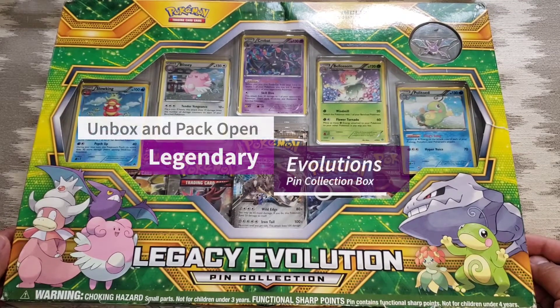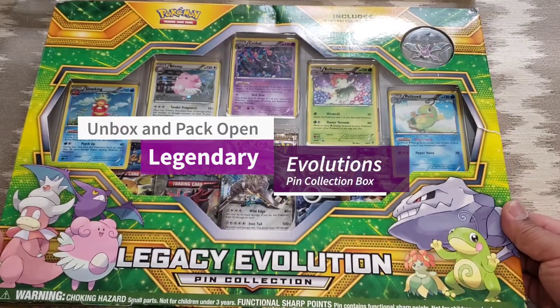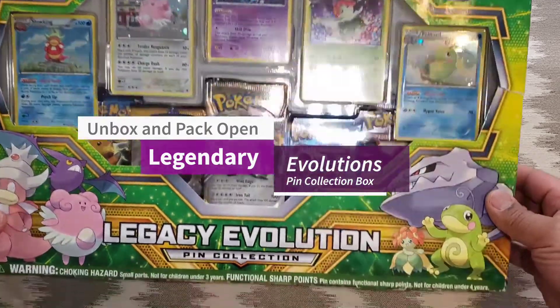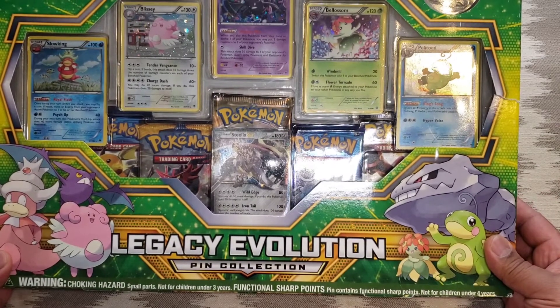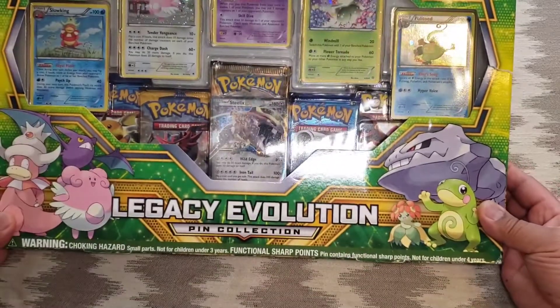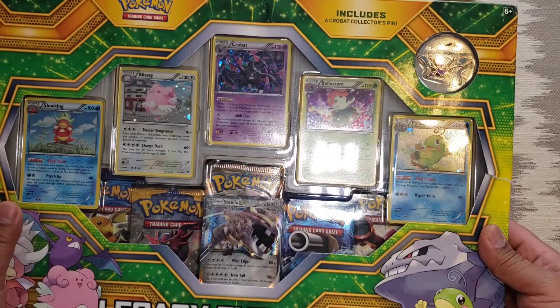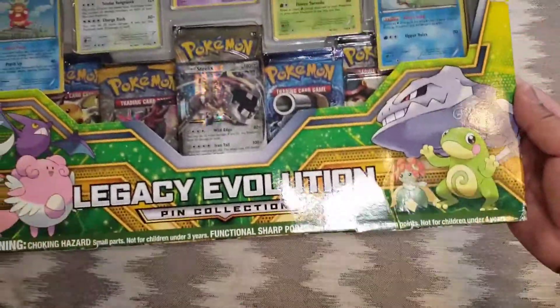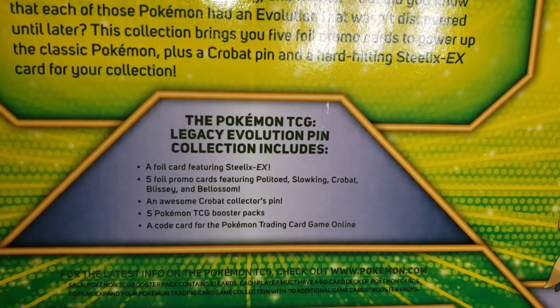Hello Pokemon friends of the internet, here we go again. We are continuing down our journey of Pokemon today. We have picked up this Legacy Evolution Pin Collection — got this guy on clearance at Walmart online — and we are going to open this up and take a look at the booster packs.